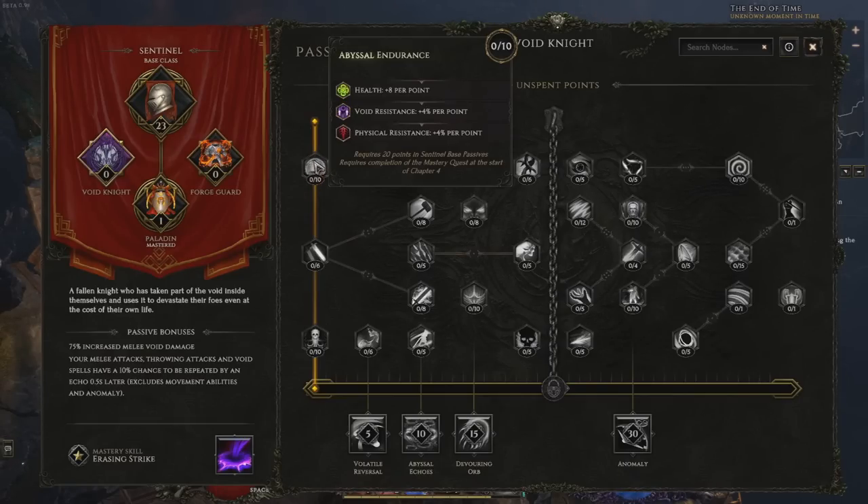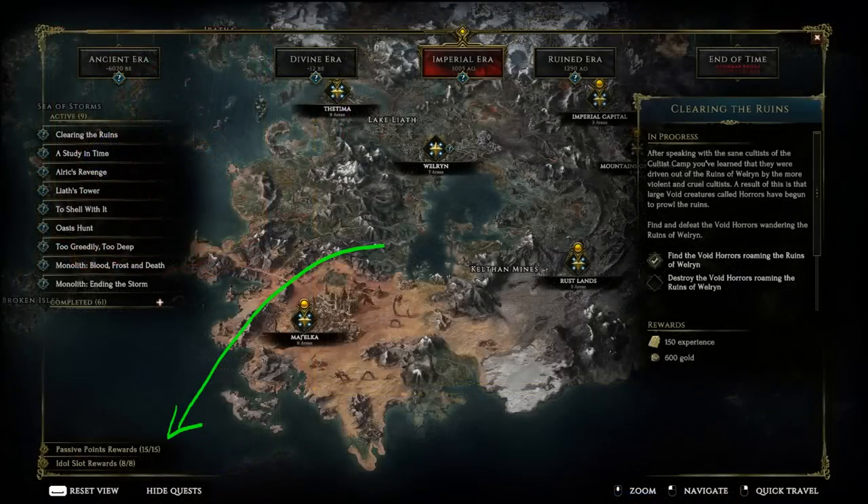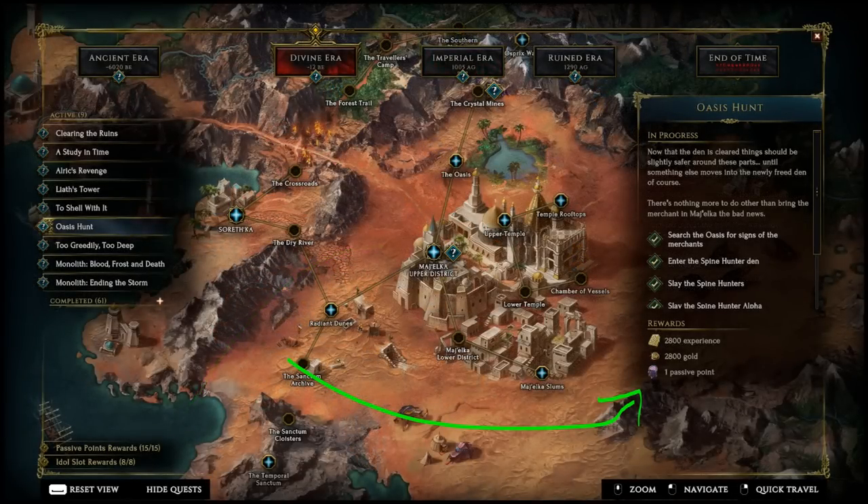Especially useful can be things like nodes with bonus resistances. Another tip: you can bring up the waypoint map and down in the bottom left see how many passive point rewards you have currently earned. You should keep doing side quests that grant passive rewards until you claim all possible bonus passives.